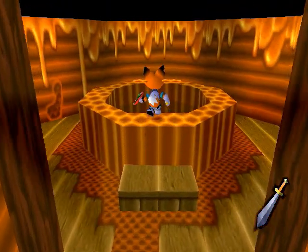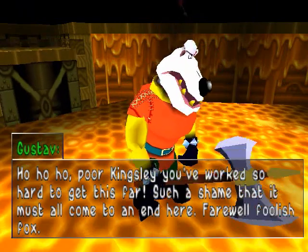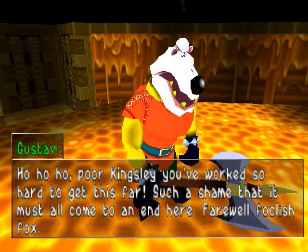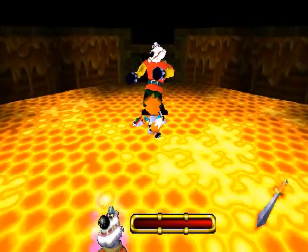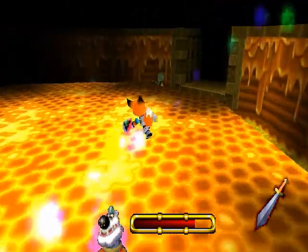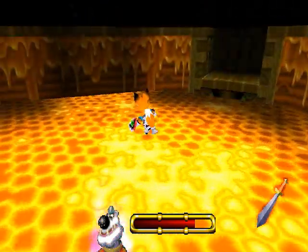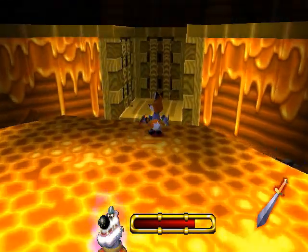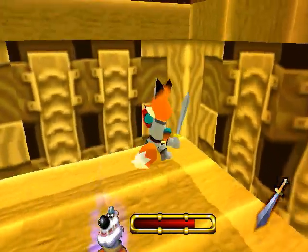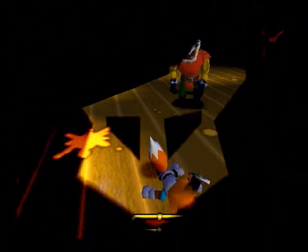I guess I gotta fight the boss now. Ha ha! Oh, poor Kingsley! You worked so hard to get this far. Such a shame that it must all come to an end here. Farewell, foolish fox! Oh, you can actually block the axe — that's cool, I guess. And he can shoot magic blasts. Where'd he go? Oh, he's up there. Do I have to get up there too? I think I have to get up there as well. I hit block, but it was just too late. That sucks.